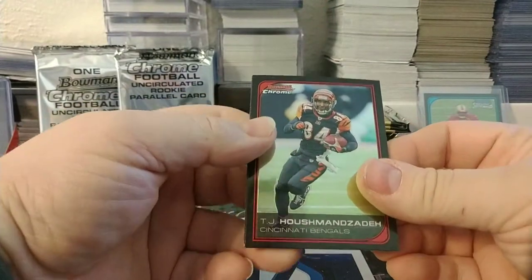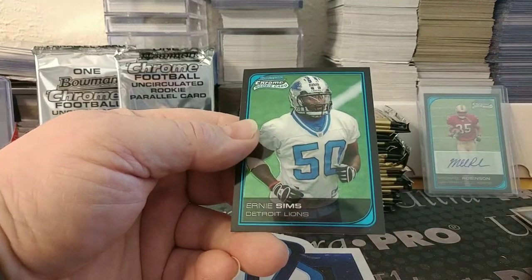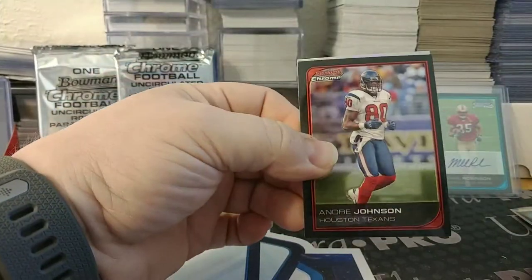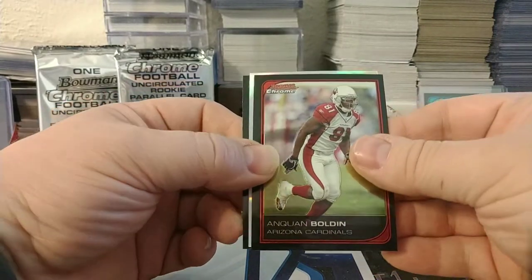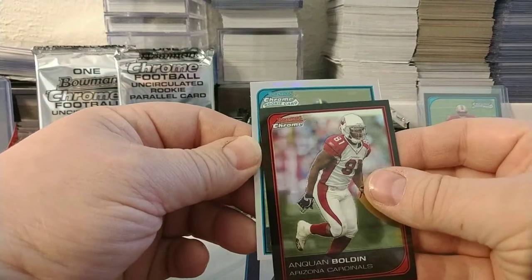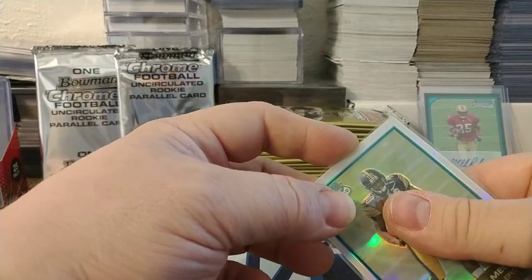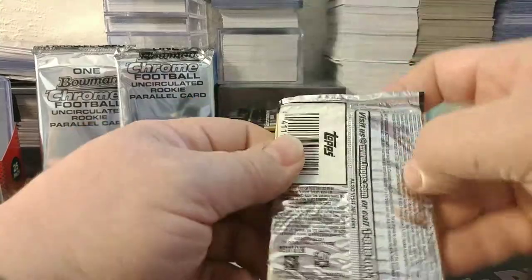TJ Houshmandzadeh, Tatum Bell, Terry Glenn, and Ernie Sims of the Lions. Got another refractor — Andre Johnson for the Texans and Quan Bolden. Dwayne Slay on the Bears, and the refractor is rookie Santonio Holmes — that would have been a decent one to have back in the day, though it's a shame it's not numbered.